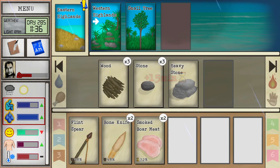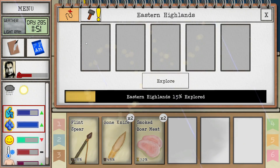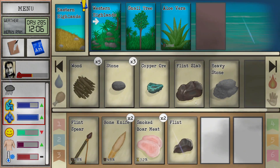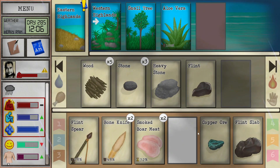So far the eastern highlands have been kind of a disappointment, but everything is a disappointment these days. Oh — we're getting some wood, copper, flint slab, flint, and a copper ore all in one trip! And I was just saying it's a disappointment!